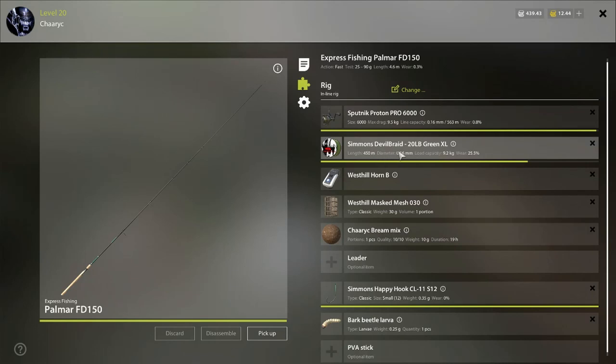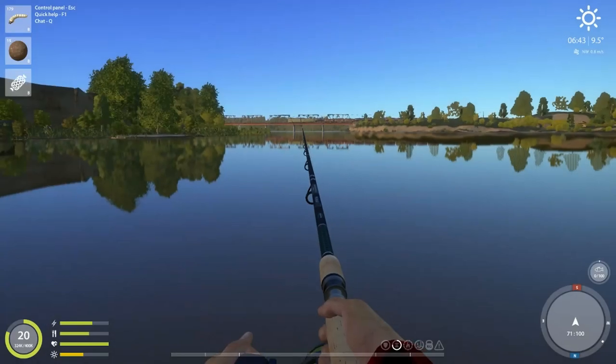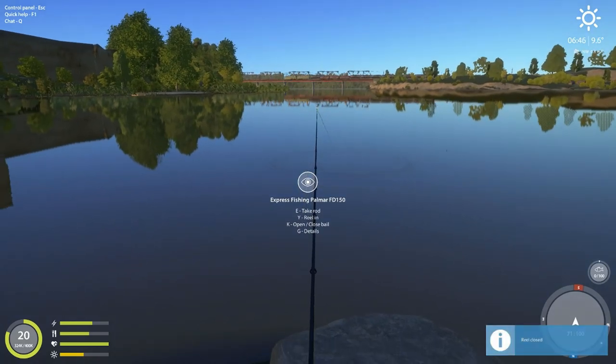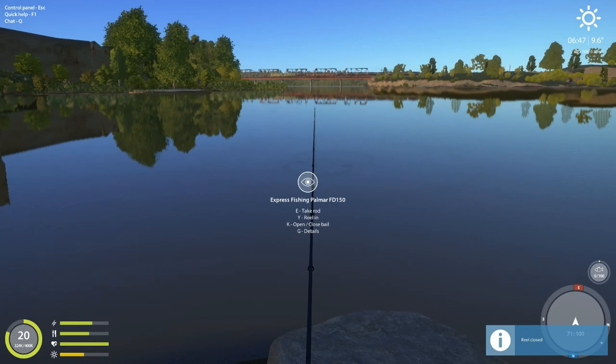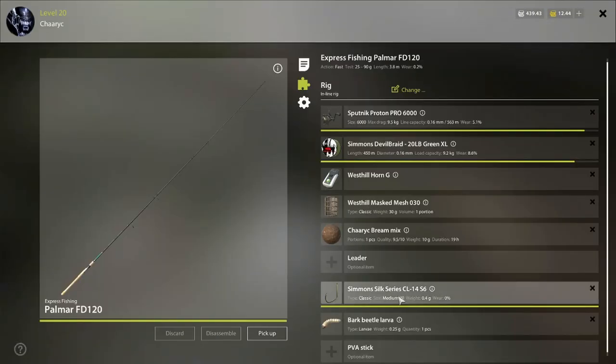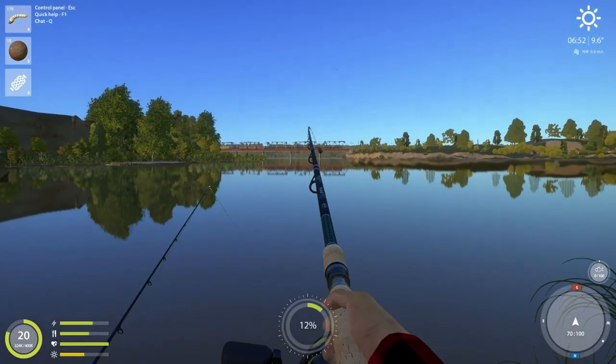This is what I'm using — just a tiny line, 0.16. I'm using this groundbait, it's just a pre-mix, West Hill Mask Mesh 030, so it's the 30 gram. I'm still testing the hooks — I think the best is going to be sizes 6, 8, and 10 if you have three rods. I have 12 ones here. On this rod I have a number six hook, same setup, and a bark beetle larva.